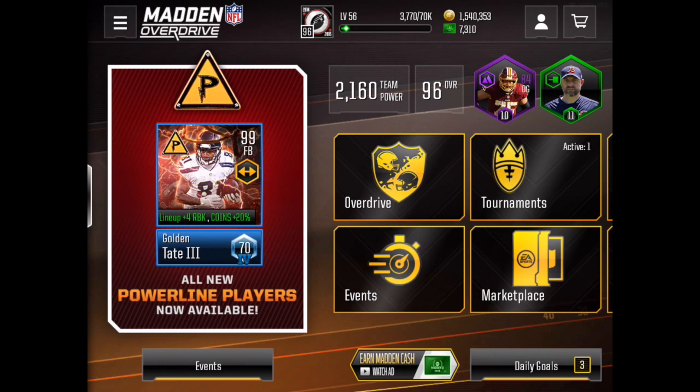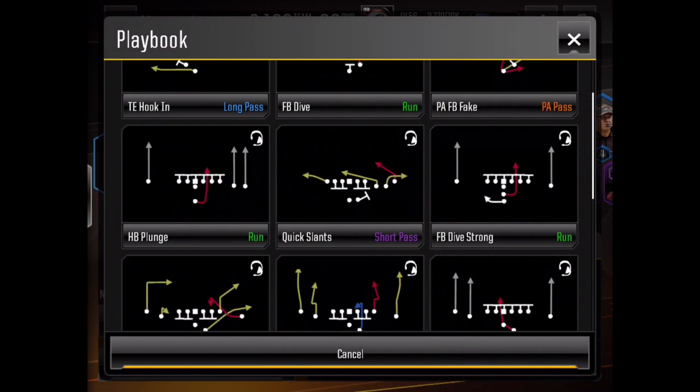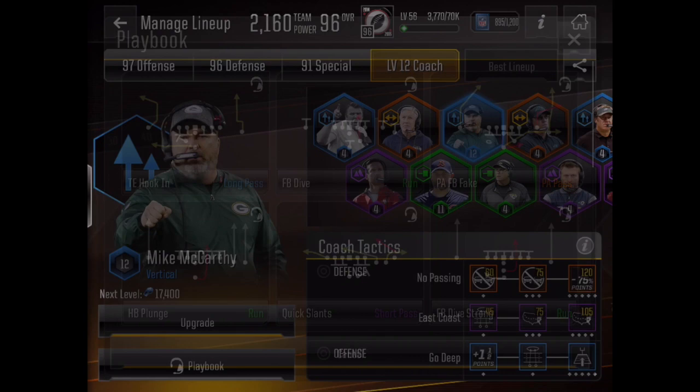The first thing you want to do is make sure you put in Mike McCarthy as your coach and make sure you have Quick Slants unlocked. Someone in my comment section said that Quick Slants is unlocked at level five — thanks to that guy, he really gave us some good information. Go ahead and unlock Quick Slants at level five; it'll really help you guys out in this event.